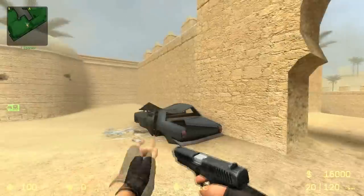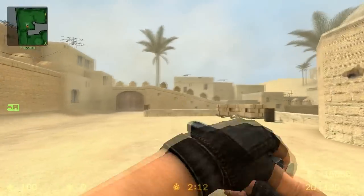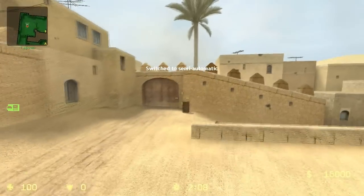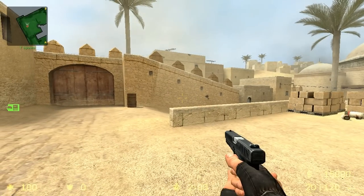However, it does have one thing going for it, and that's a burst fire option which is great for close ranges. Compared to the USP, you can say the Glock is garbage. As far as damage goes, it takes on average 6-8 hits to kill an enemy while they have body armor, and 2-3 headshots with head armor.